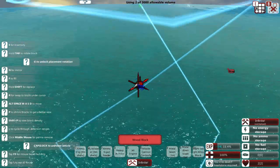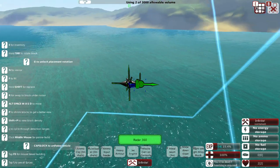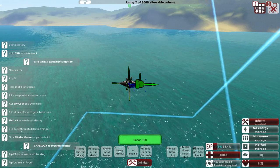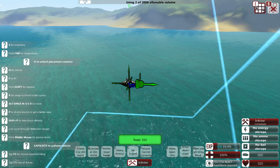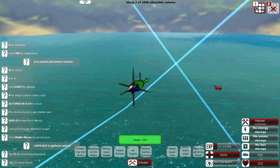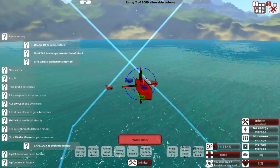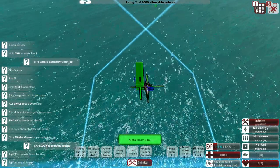It will most likely be steam powered and will have minor to medium armour. It's going to be more about being able to go quite low under the water, avoid enemy detection, and have a nasty burst at the start of the game. So let's just make a nice simple shape to begin with and then we'll get started.